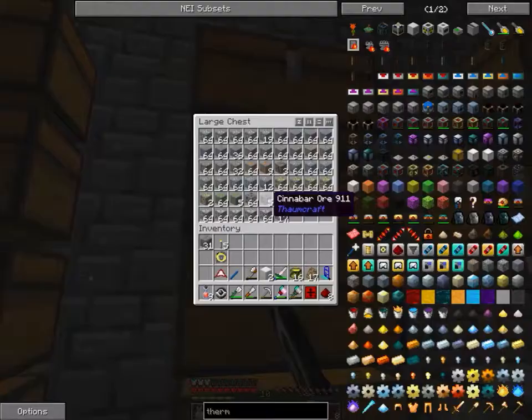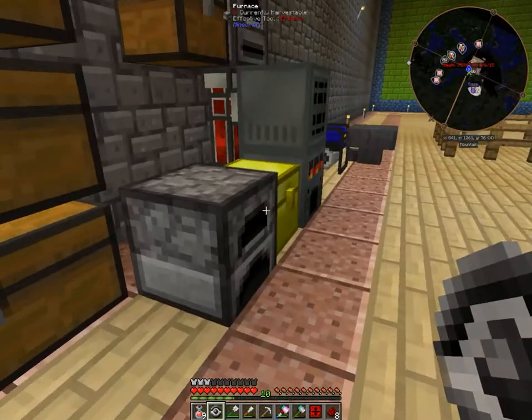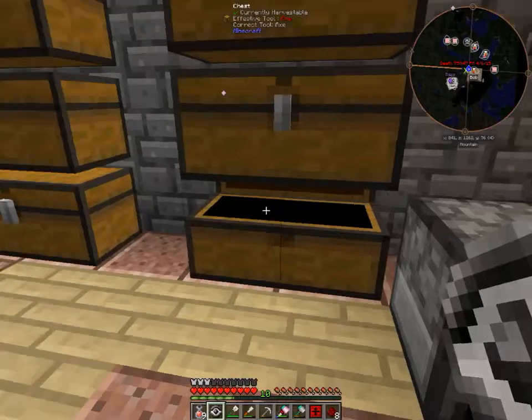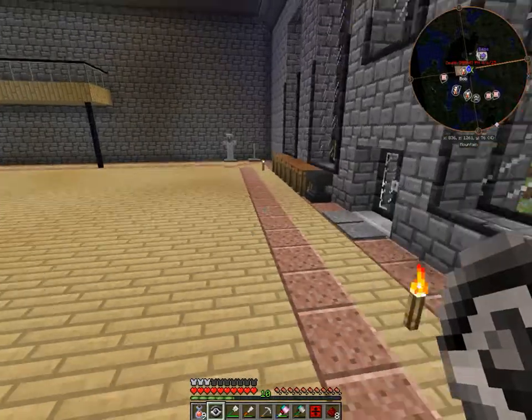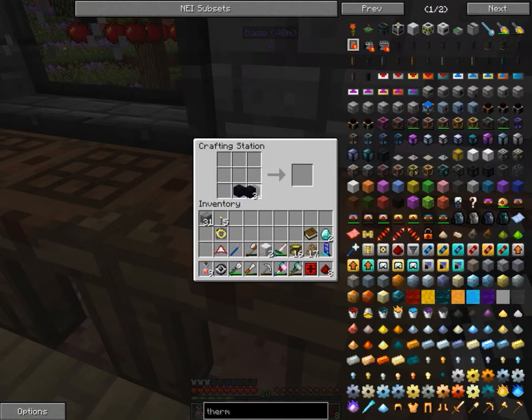We need to make - I wonder if I have some books - sweet. So now we need to make an enchanting table. I don't know where I got the actual one from. And the book - okay.